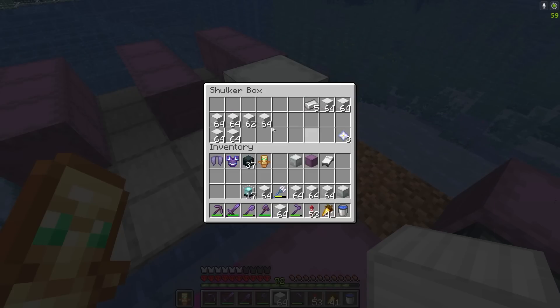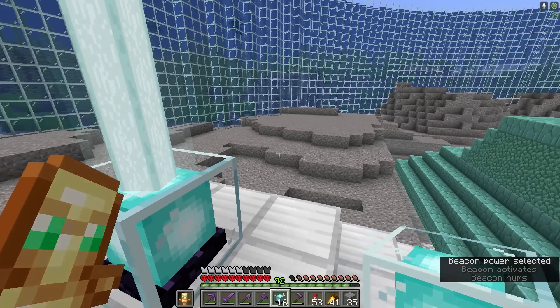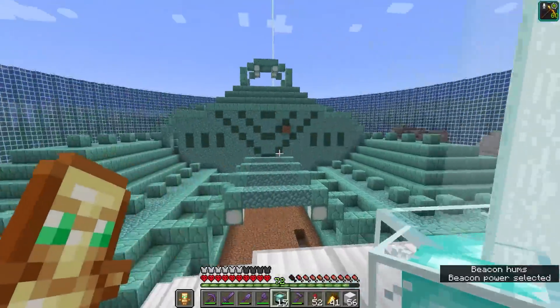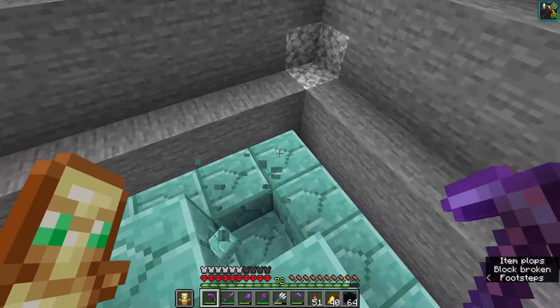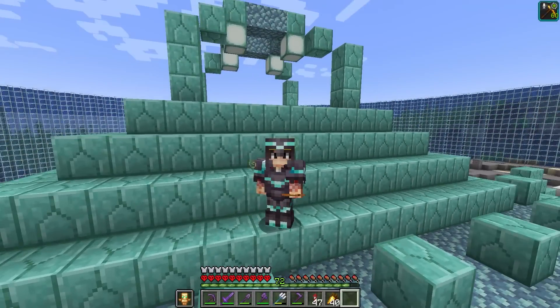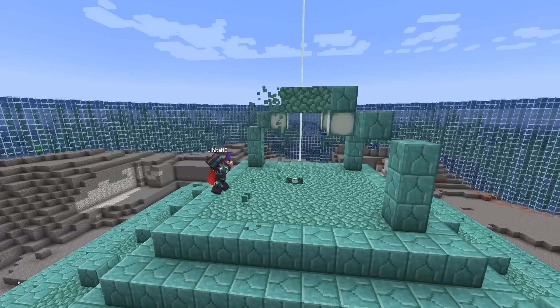Now the first thing I'm gonna do is actually build some beacons — one beacon with Haste, that is the second beacon. Before we start breaking down this entire ocean monument, we're gonna mark out each corner. Now it's simply just a matter of mining down this entire ocean monument so we can build the farm.